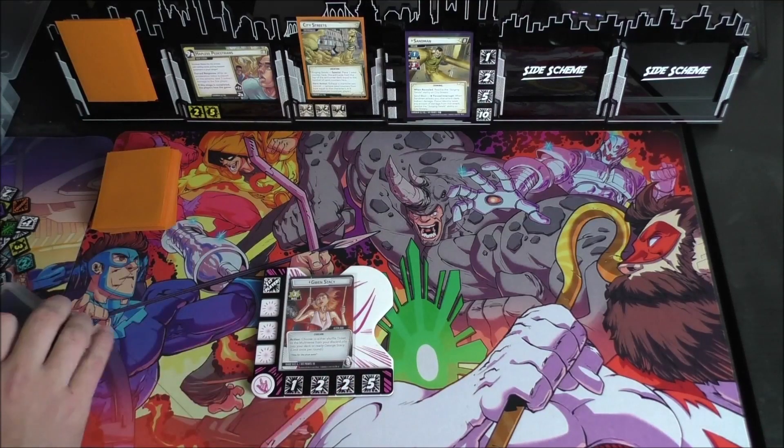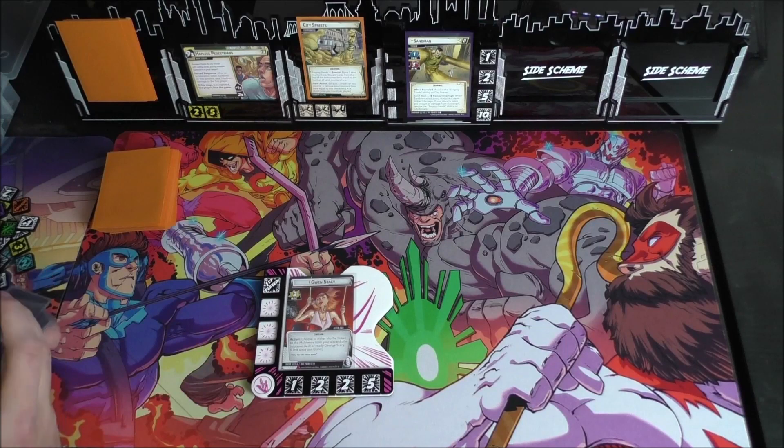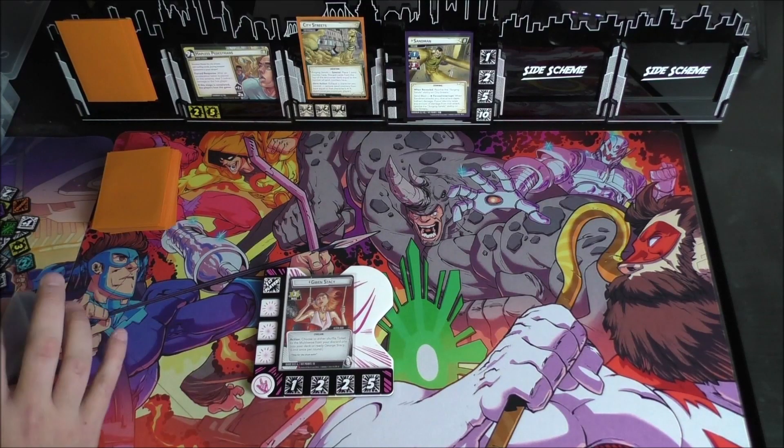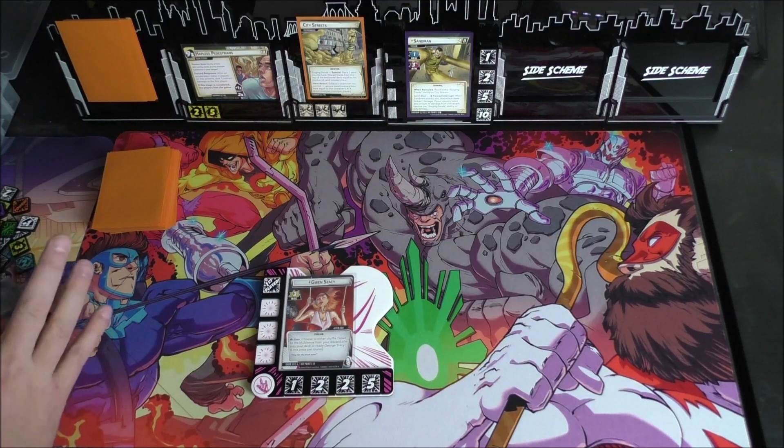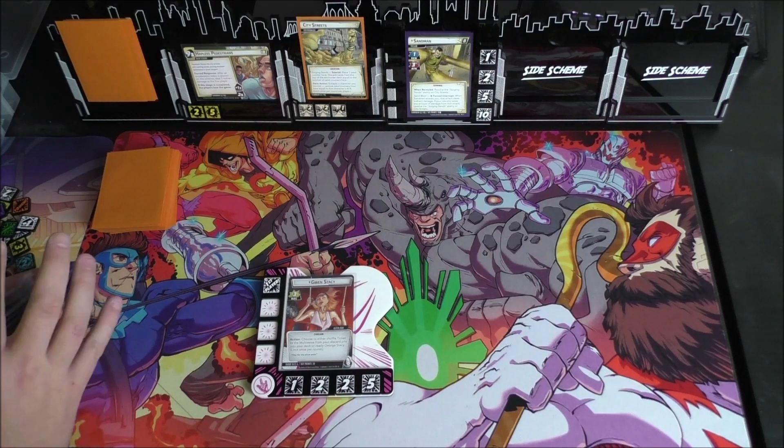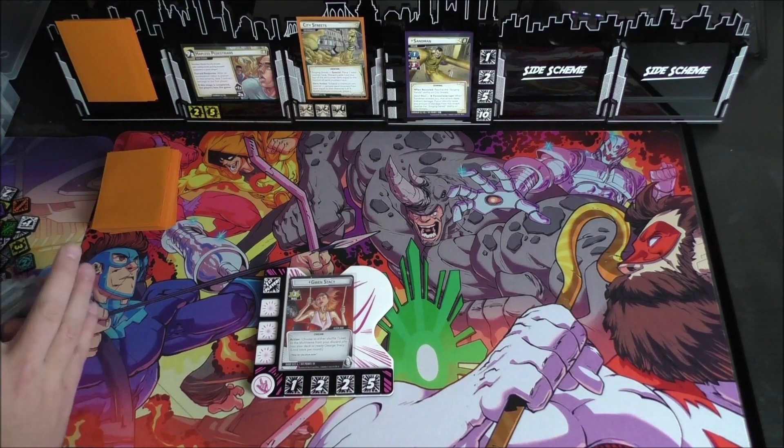We are going up against Sandman, who has the when-revealed ability to resolve the Surging Sands ability on City Streets. He has Sandblast — a Forced Interrupt: when Sandman attacks you, that attack deals indirect damage. If your identity takes any amount of damage from that attack, resolve the Surging Sands ability on City Streets. City Streets' Surging Sands reads: place one Sand counter here, then discard one card from the top of the encounter deck for each Sand counter here.